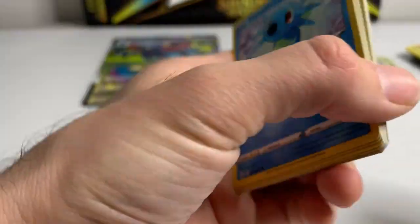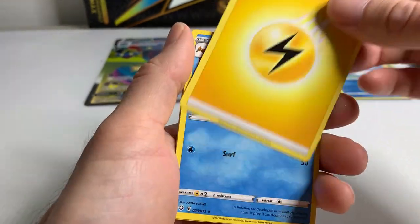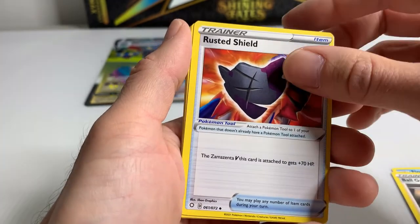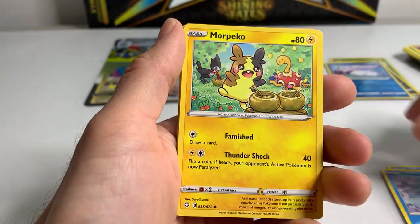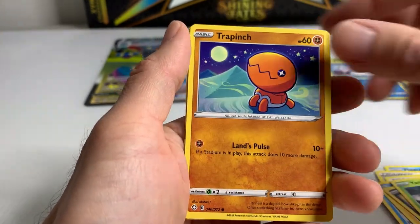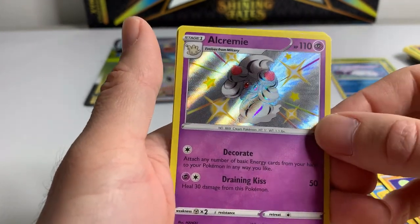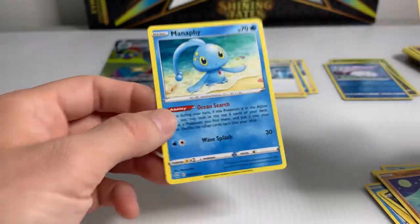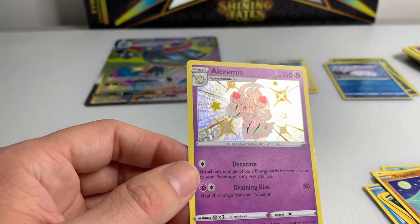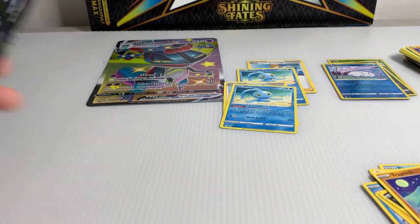All right, next pack. Energy, energy. Rusted shield, Trap inch. Ooh, another baby shiny — I don't even know how to say that one, but it's cool looking. And a Manaphy — didn't we already get one of those? Yeah, we're getting doubles for the regular rares. But nice — another baby shiny! Two, three baby shinies and a VMAX already? Not bad at all.